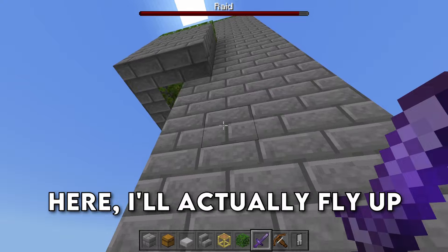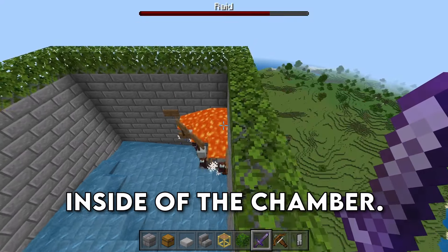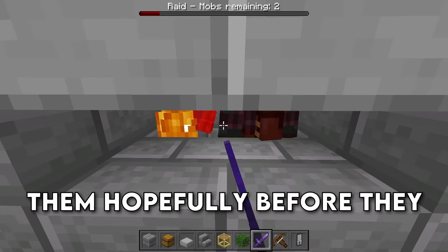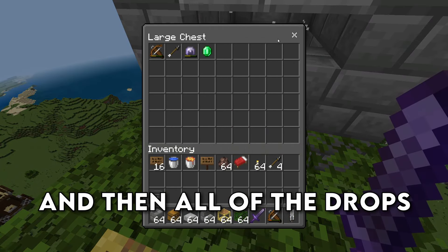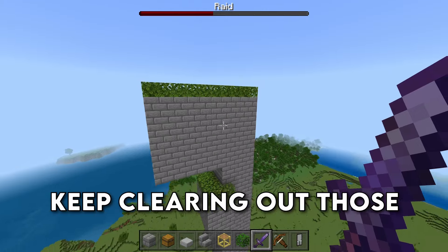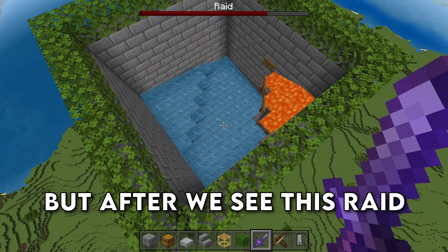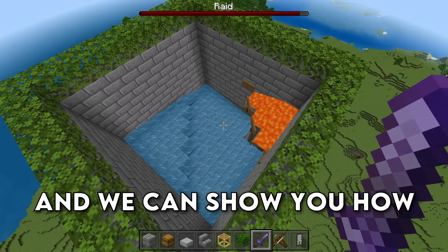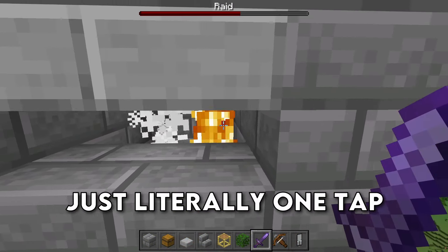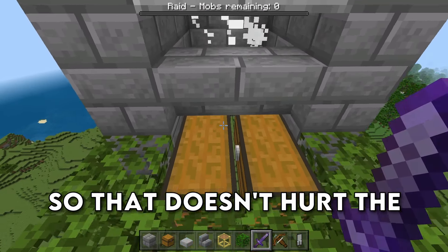After the raid spawns in here, I'll fly up and show you what happens. The raid has spawned inside of this little room. They're all flowing down inside of the chamber, and if we come down here we can go ahead and kill them, hopefully before they die of the fire damage. All of the drops end up in these two chests. So you will quickly run out of room — you either have to keep clearing out those chests, or just make a bigger storage system, which is pretty easy to do. Just literally one tap because of the fall damage, and the fire will usually not kill them, so that doesn't hurt the raids that much.